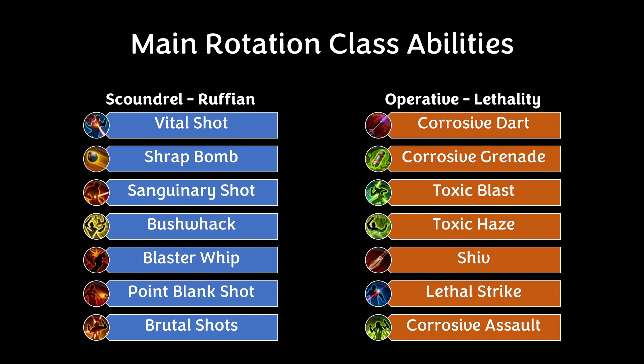On the Operative side, those same abilities are: Corrosive Dart, Corrosive Grenade, Toxic Blast, Toxic Haze, Shiv, Lethality Strike, and Corrosive Assault.